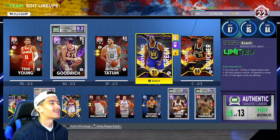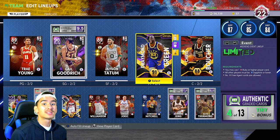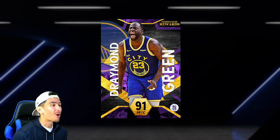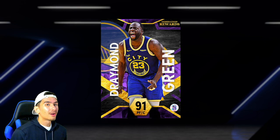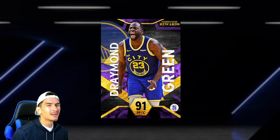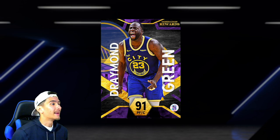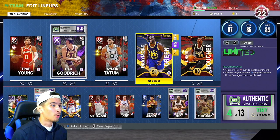At the power forward position, we got our star player. I unlocked him live on stream Saturday morning — the first domination reward in NBA 2K22 — Amethyst Draymond Green. I'm super excited to use this card for the first time in this video. I've heard a lot of good things about him, and I think he's going to do a little bit of everything for me. He can shoot, defend, dribble, and drive, and hopefully he can dominate today because he is my new starting power forward.